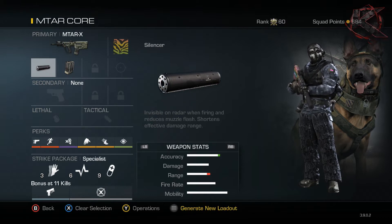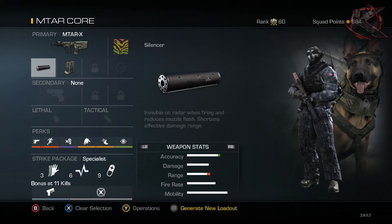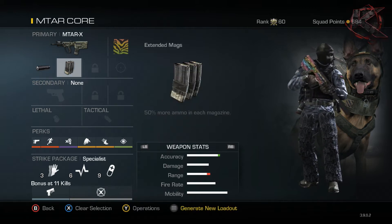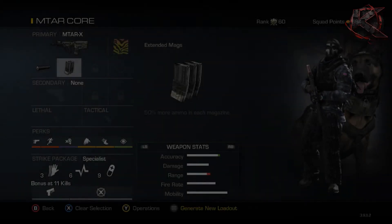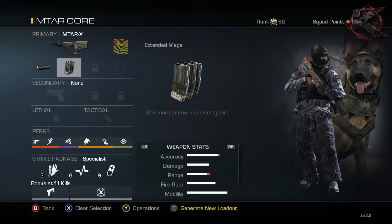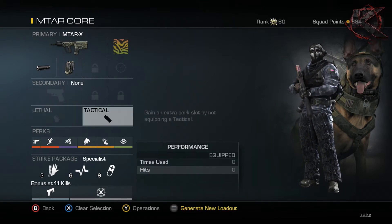I just feel the silencer gives the gun a really nice feel - it sounds really cool, even though that doesn't really affect the damage. I just like having silencer on there. Extended mags really helps by increasing the ammo capacity, which ties into my strike package setup we'll get into a little bit later. For the secondary, I don't have one, and no lethal and no tactical.